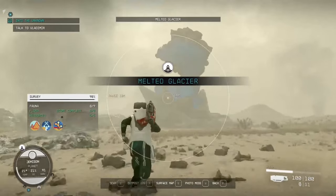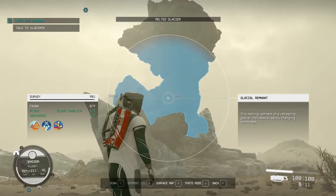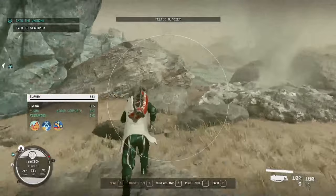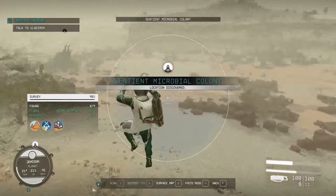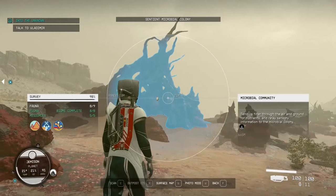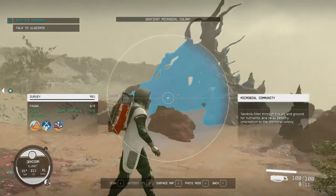Moving on to Jemisin's unique traits, first being the Melted Glacier. The Melted Glacier is a tall standing rock so it's quite hard to miss. The glacier will have blue colored shards on one side with water flowing away from the base. Glaciers are typically found at natural locations which are discovered by using the scanner. The second unique trait is the Sentient Microbial Colony. The Microbial Colony are found at natural places. Once you find them, you'll have to scan three of the formations found in the area to complete the scan.